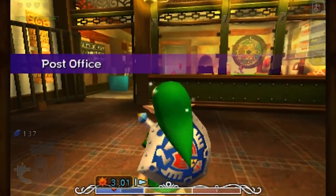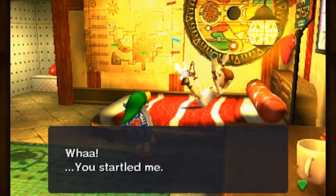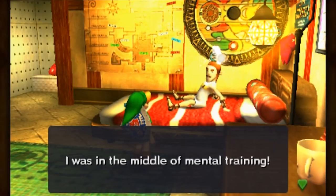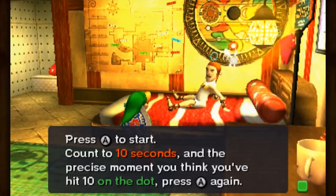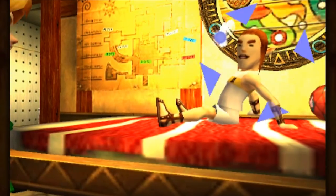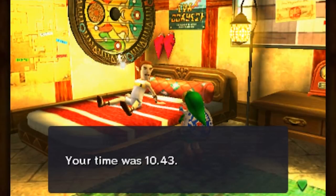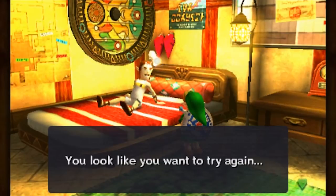Check it out! We can actually do something here. The postman says: four, five, six - you startled me, don't disrupt my training! In his mind, he is running for exactly ten seconds without looking at a clock. He asks if I'll try. This is kinda bad. Press A to start, count to ten seconds, and in the precise moment you think you've hit ten, press A again. One, two, three, four, five, six, seven, eight, nine, ten. Just a little bit off - this is really difficult to do right now.